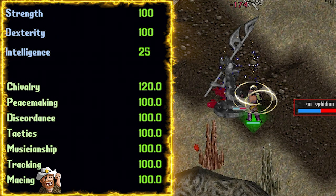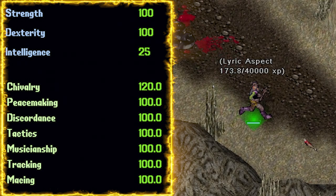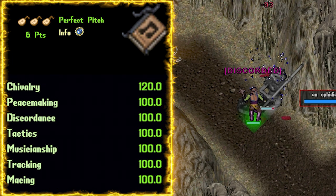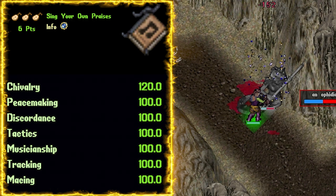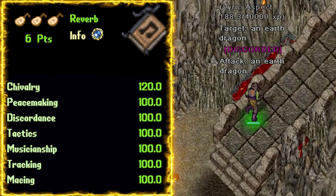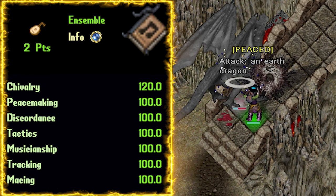As far as the codex goes, let's talk about the bard codex first, as it's definitely the first big purchase you should make in terms of player power progression. Perfect Pitch at 6 points — this should be the first thing you focus on, increasing our barding success chance by 24%, which is huge. Sing Your Own Praises at 6 points increases the effect of our songs by 45%, meaning more accuracy bonus from peacemaking and more defense from disordnance. Reverb at 6 points increases damage towards the most recent barded target by 15%. Ensemble at 2 points increases damage to targets affected by two barding effects by 8%.